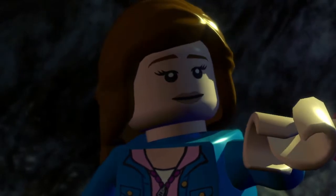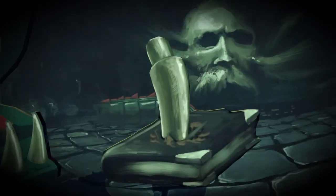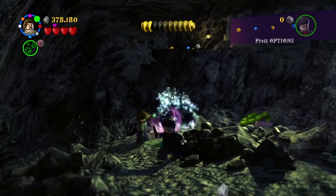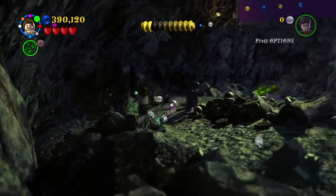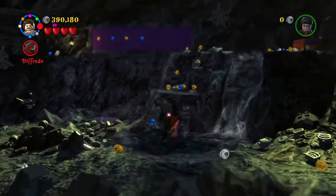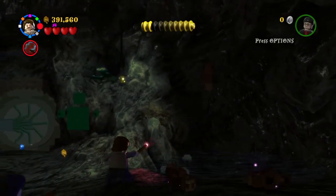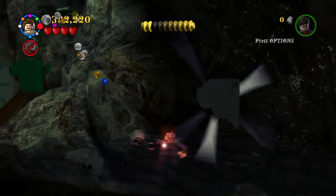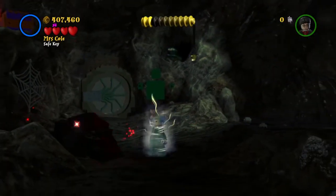We're in the Chamber of Secrets now — it's a spooky place. We have two crests and one character left. We need a Basilisk tooth to destroy that Horcrux. Sirius Black, let's do this — one on three with those guys. We need to dump these fishes into the water, and in return we will get the Ravenclaw crest.